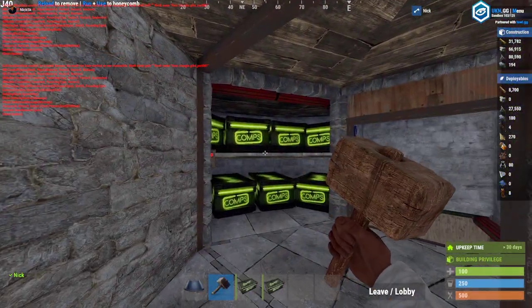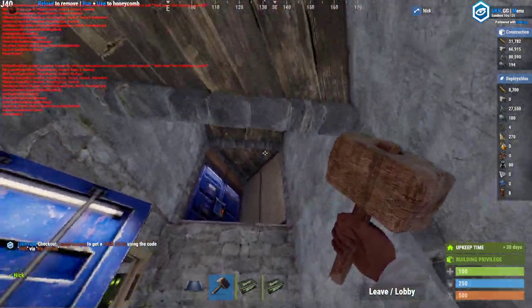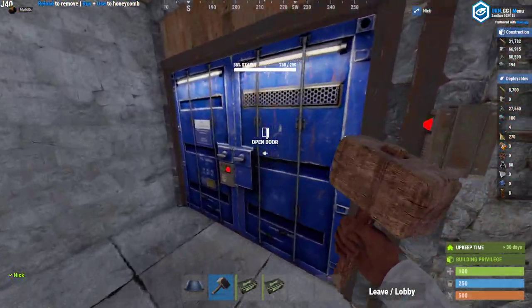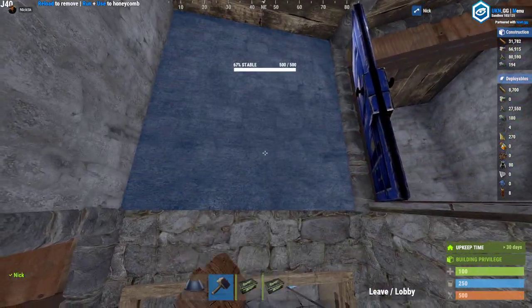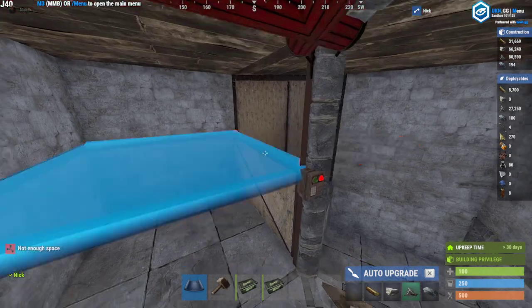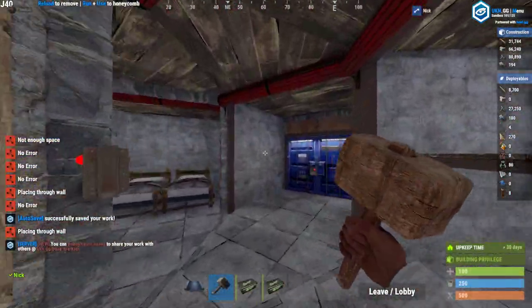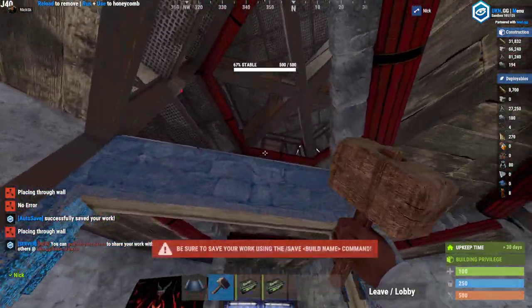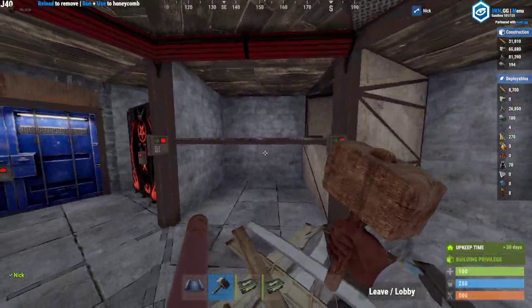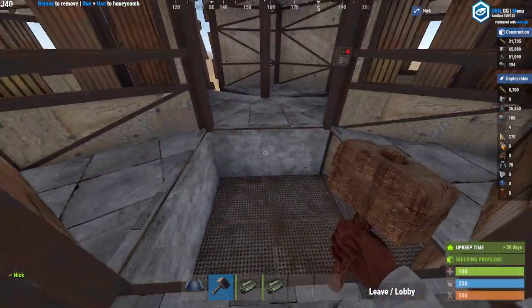From there up it's honestly just your average base. You've got rooms here — again, this does not need to be a hop up, this could be a bedroom right here. There's so much you can do with that space. This should go in there — I'm not sure what my brain did here, but you know what I'm doing. Got your loot room, got your door, and then honestly any of these could be your hop up into your open court.